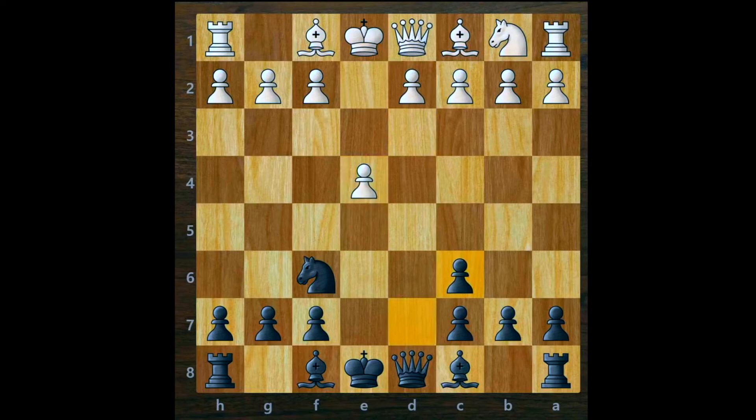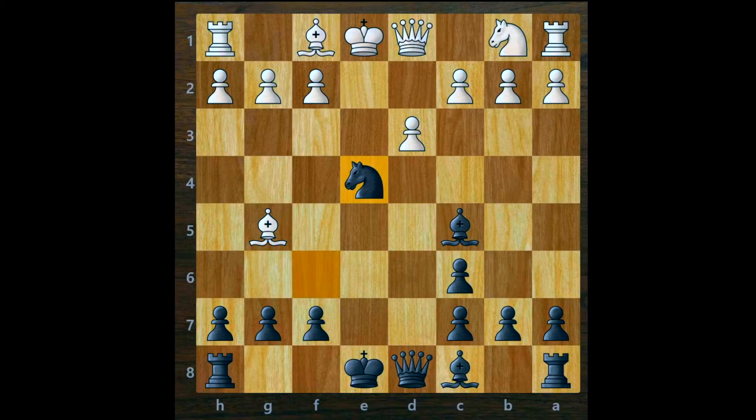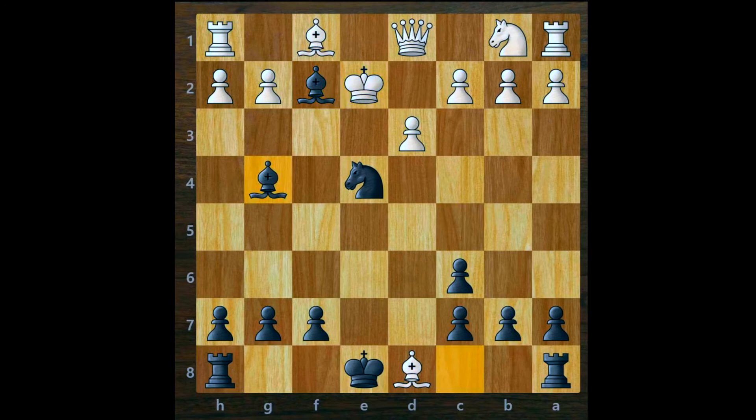If he plays pawn to d3, you should bring out your bishop to c5, setting up an attack on the weak king-side pawn. A natural move from white would be bishop to g5, pinning the knight. But surprise your opponent — capture the e4 pawn with your knight! If white captures your queen, play bishop to f2 check. The king has only one square, king to e2, and finally bishop to g4 is a beautiful checkmate.